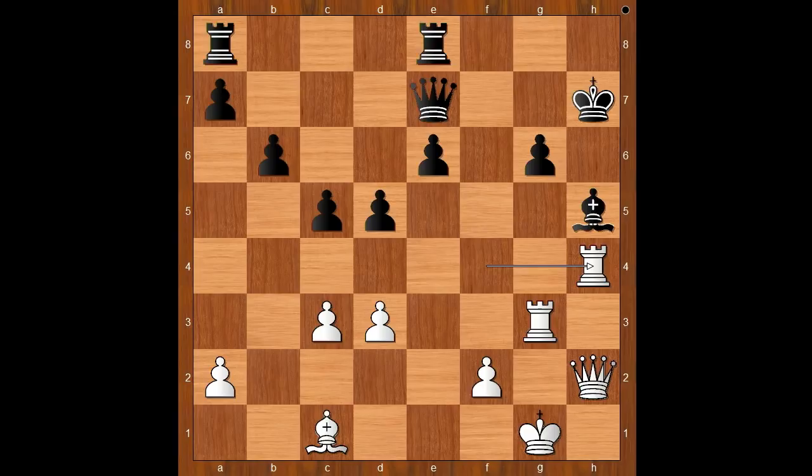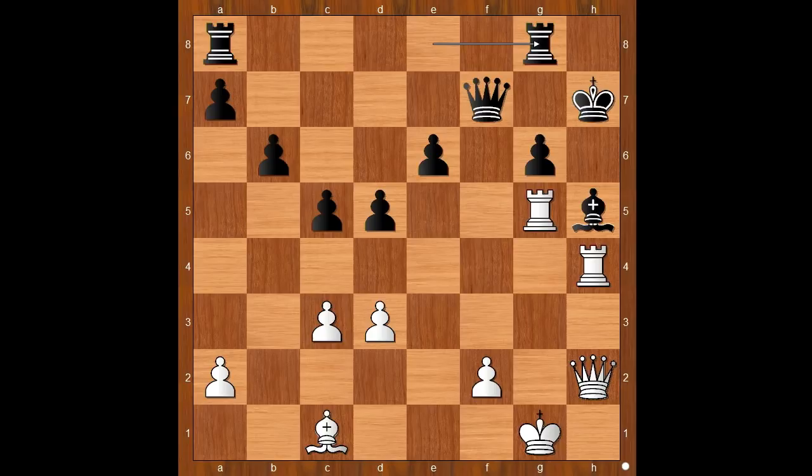Rook to h4. Queen to f7. Rook to g5. Rook to g8. It is white to move and this is the critical moment. I picked this as the most critical moment of the game. What would you do? Please pause and find the best move for white.